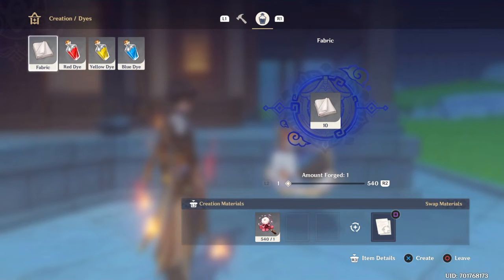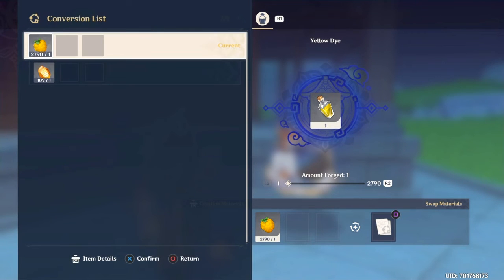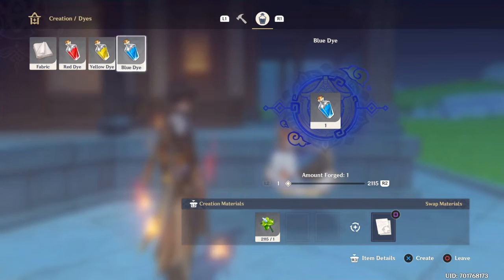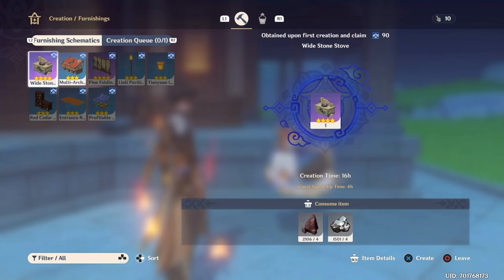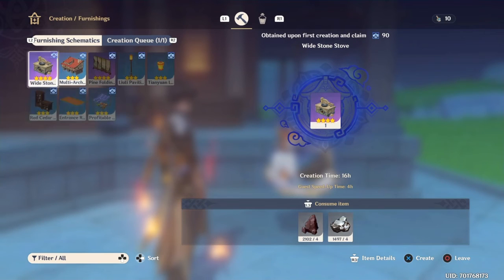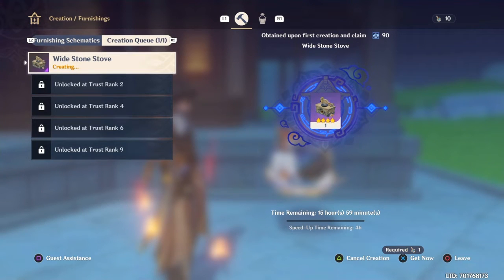And here we are in the creation menu — I want to call it crafting. We can also make three different dyes, and as you can see the resources are three different things, so we can choose any we want. It's good that it's not just one particular resource. I have so many resources because I'm collecting like crazy. And here I will craft a stone stove. The crafting time is really long — you can see it's 16 hours.